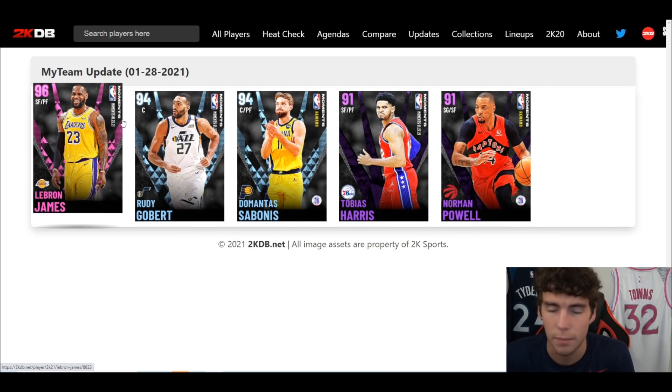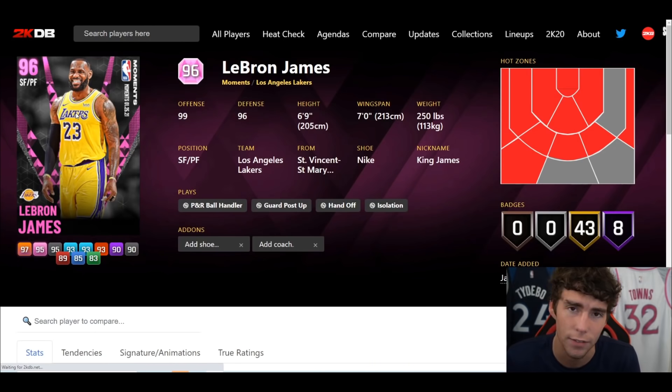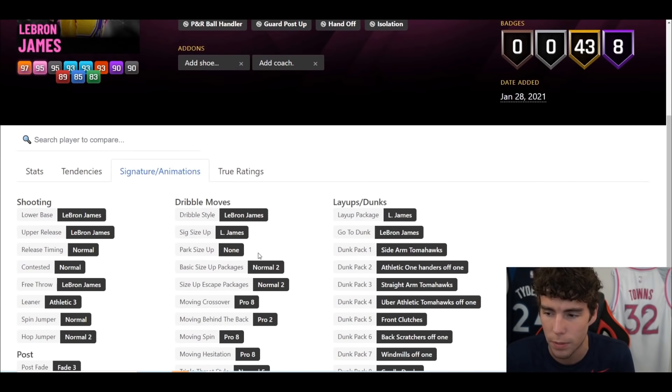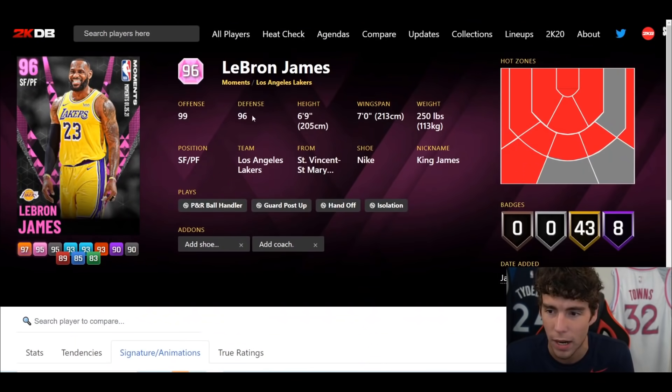If you're on next gen, this LeBron is a top-10 card in the game — I'll be the first to say that. He's got that good release, he'll do his thing defensively. He has 51 total badges, eight of them on Hall of Fame, 43 on gold. On next gen this LeBron is already incredible. On current gen there are still some drawbacks — he doesn't have the Pro Escape — so yes, the Galaxy Opal LeBron is just that much better.